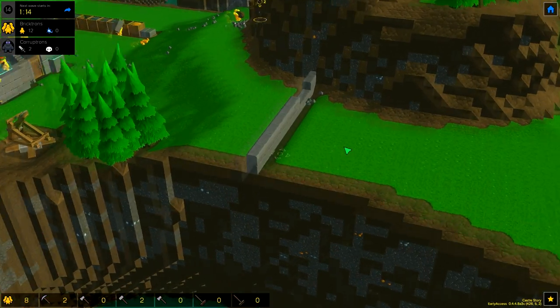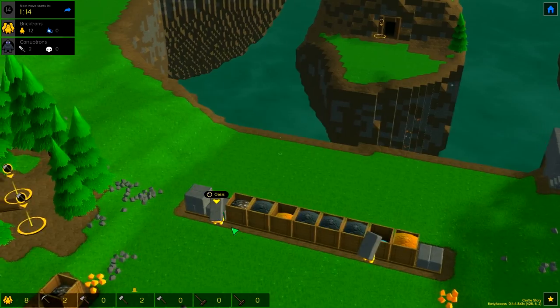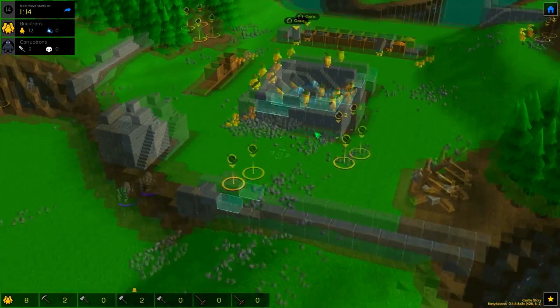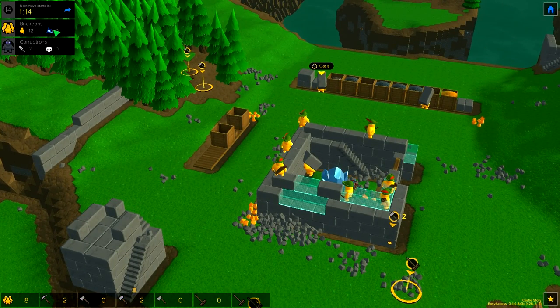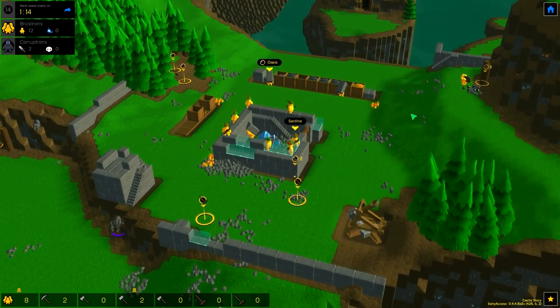I'm just doing my little spiel at the start of the episode. Since last time, not much has really happened. Just as a little recap, we are rebuilding all of the defences that we've currently lost. They keep being broken down by the Corruptrons. We don't have any points to actually spawn any more archers in. Not sure how long we're actually going to last this wave, whether we're going to last it at all. We can hope.